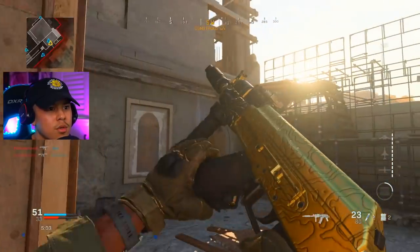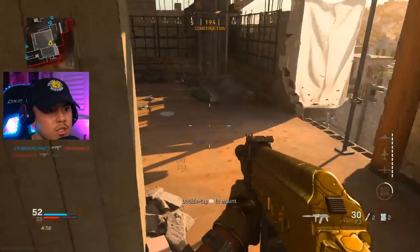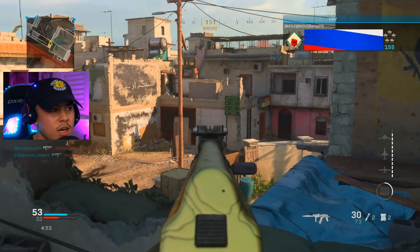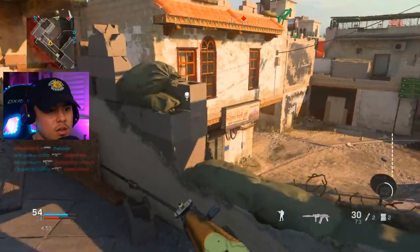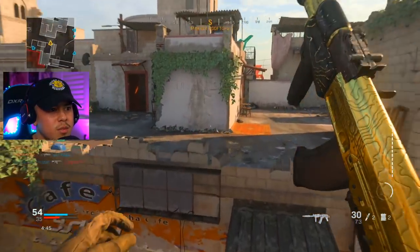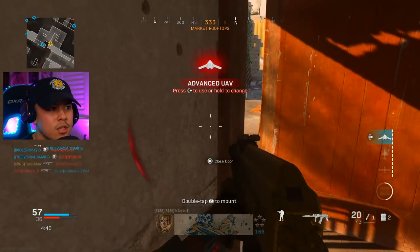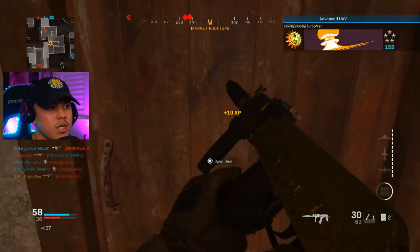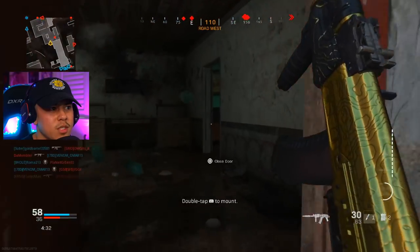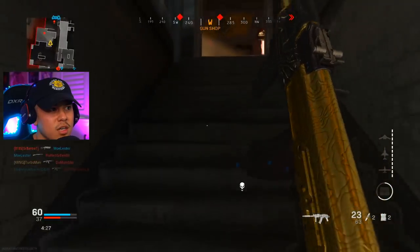Nothing here — going up just to make sure. You can never be too sure. Enemy at the cafe, all the action is happening on this side. No one on the rooftop so moving over here. Nearly lost that gunfight. Someone's right below me — playing this aggressively. Got him. One in the market — chasing him, cutting him off.